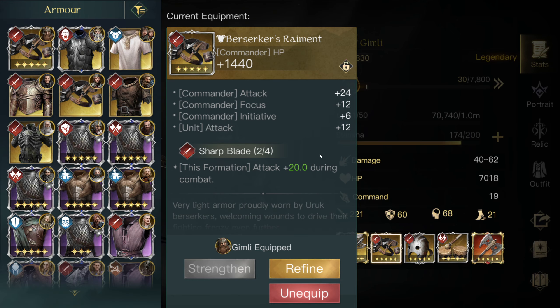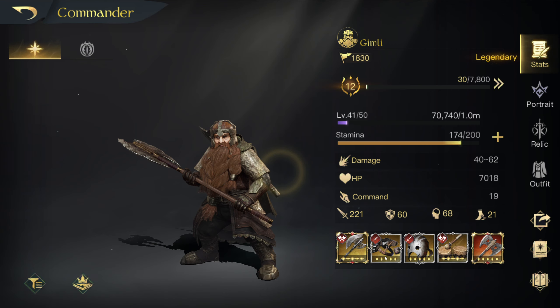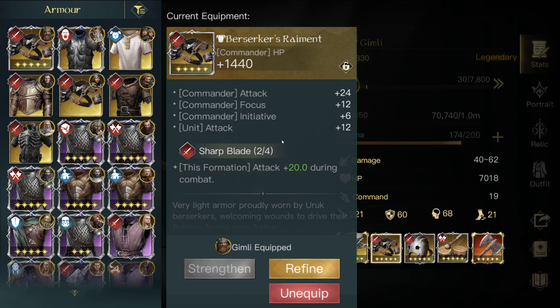This is the ideal armor piece, pretty much, if you want to just do ridiculous damage. It also gives great initiative, which is fantastic. It also gives a little focus — keep that in mind for a minute from now — and unit attack. I'm using that one on him. This armor can also be good on Bjorn and Dane. They pretty much want the similar kinds of armor.